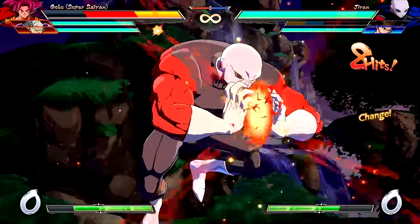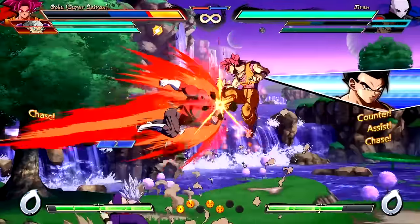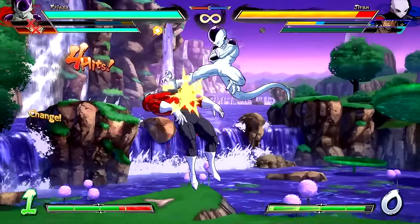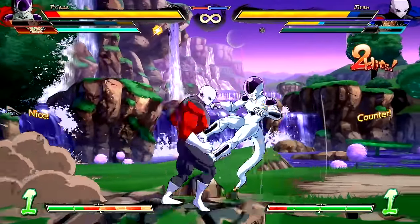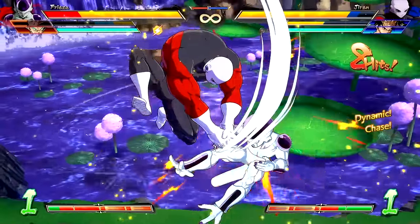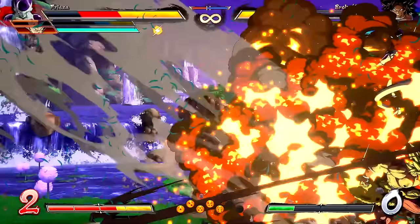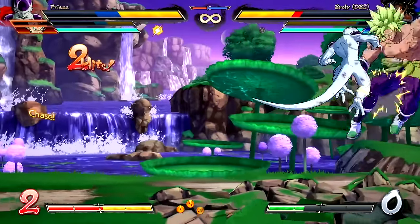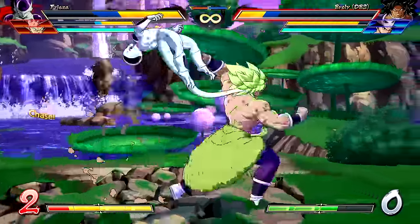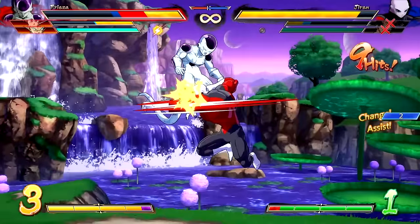I'm playing as Frieza and Vegeta as well, just because I do like those characters. I forgot to pick Full Power Jiren. You know, Frieza's new form can probably beat Jiren, right? I mean, he did one-shot Goku and Vegeta, so I'm pretty sure. Granted, Jiren is probably keeping up with his training as well. But right now in the manga it seems like Frieza is the strongest in the universe — which is probably true because Jiren is from another universe anyway.